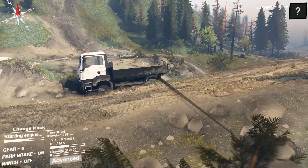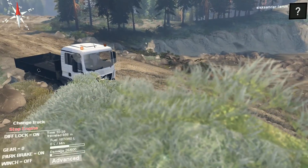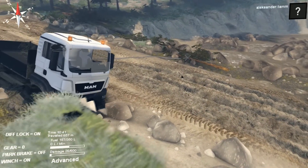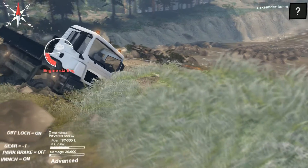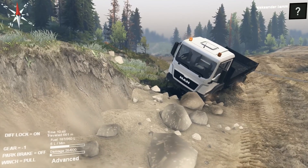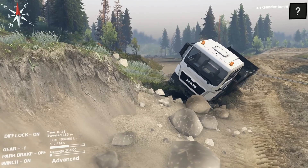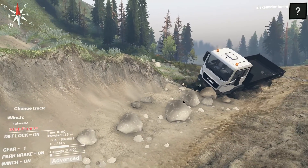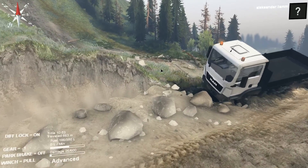Got anywhere to winch ourselves? I want to winch here so we can turn ourselves over - thank you. Little bit of power. I don't want to roll ourselves over. No, look, we're just going to roll ourselves over - we're too dangerously pointed here to risk rolling over, so let's just get ourselves positioned here.